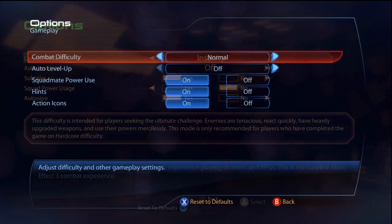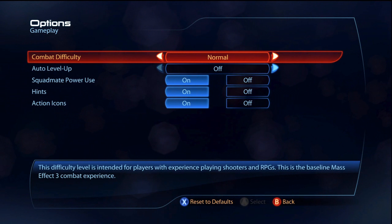Let's start off with the options menu. The ability to disable autosave has been removed, which was the first thing I noticed. Hints and action icons are now a toggle. Hints pop up on the screen when first starting out, and action icons give you a visual representation of places that you can climb, jump, or exit cover, as seen in the first level of the demo.